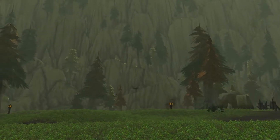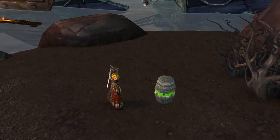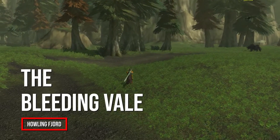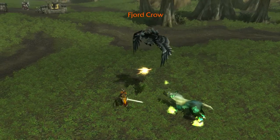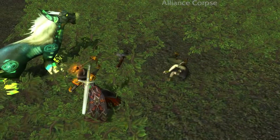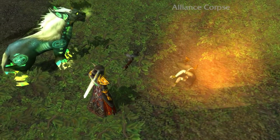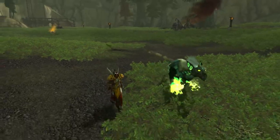You make your way to the coast and collect ten plague samples. Then you run up north to the Bleeding Vale, where you kill crows for their meat to feed the dog, and burn the bodies of the Alliance so they don't turn into Scourge. Once that's all done, you head back to Vengeance Landing.